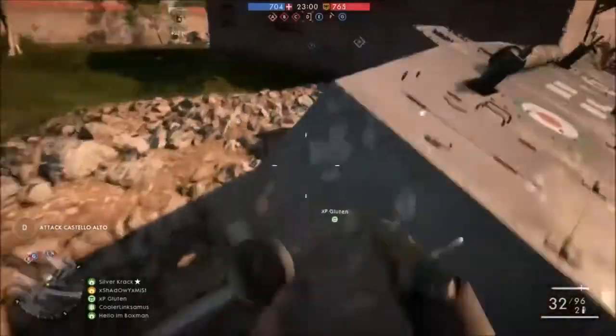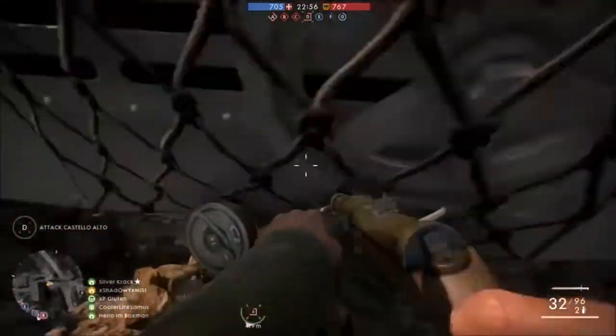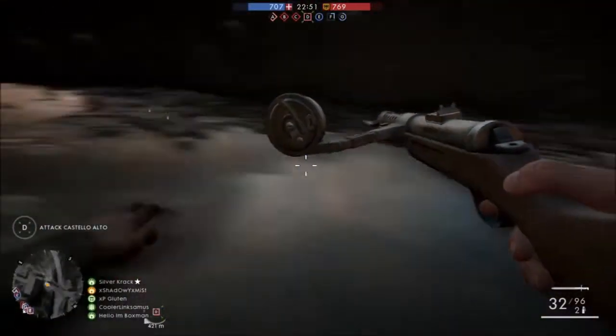This glitch can be done on about any trench on the maps in Battlefield 1. Pretty much what you're going to want to do is drive a heavy tank up to the trench and let it tip on its side inside of the trench so that it's parked like you see in the video.